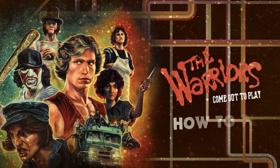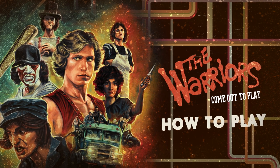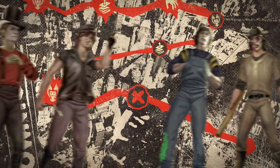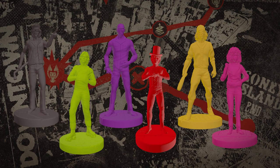This is the Warriors Come Out to Play, a cooperative survival game by Prospero Hall. Work together to make it back to your home turf on Coney Island while fighting rival gangs and increasing your reputation. Defeat the top gang in a final showdown to win. Here's how to play.